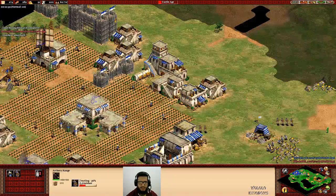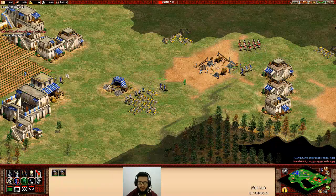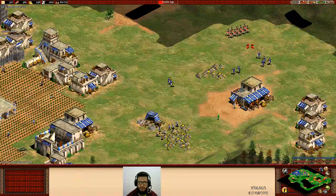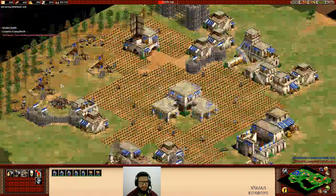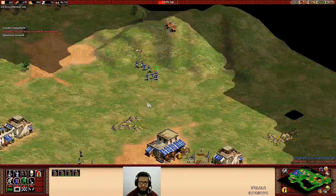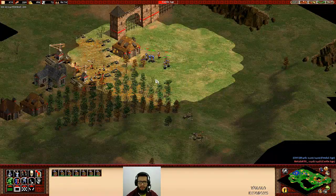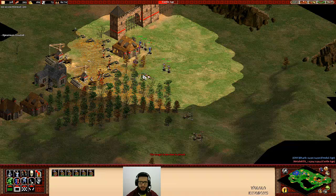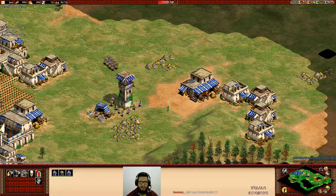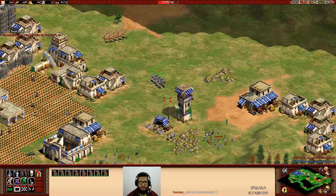He's on castle already — I didn't expect him to be so fast to castle. Some archers are in my base. Those archers are going to be a huge problem for me, it will force me to make a tower. Look at those crossbowmen here — that's something terrible. That's the last thing I wanted, to face all those crossbowmen exposed like this at my base. I'll try to go for full knights to compensate for it.